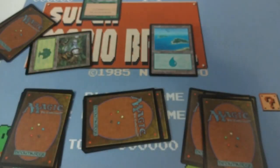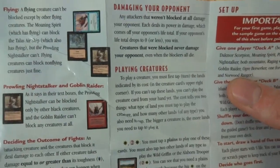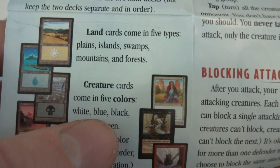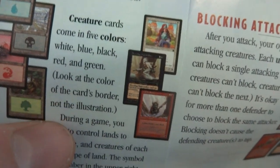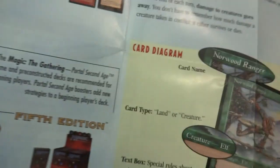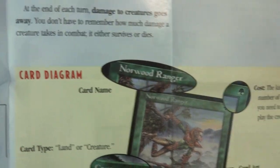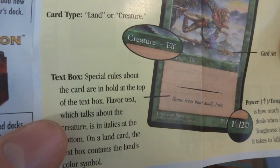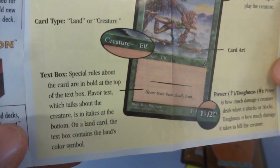So it looks like player one wins the game. On the back there's a bunch of other literature: beginning of the turn, playing creatures, damaging your opponent, set up, attacking your opponent, blocking attackers, mana cost, summary of play, the very basics. Land cards come in five types: plains, islands, swamps, mountains, and forests. Creature cards come in five colors: white, blue, black, red, green. Look at the color of the card's border, not the illustration, during your game. You need to control lands to get creatures on your side. Kind of shows you the diagram of a card: card name, casting cost, card type, card art, text box, and power and toughness. They didn't mention the artist's name down there, which they usually do — kind of sad.